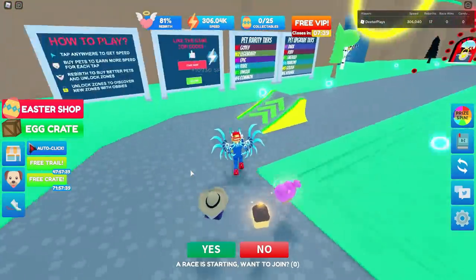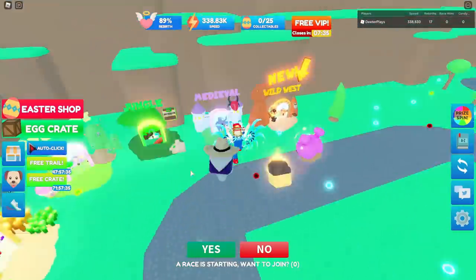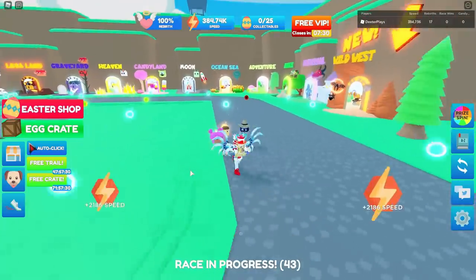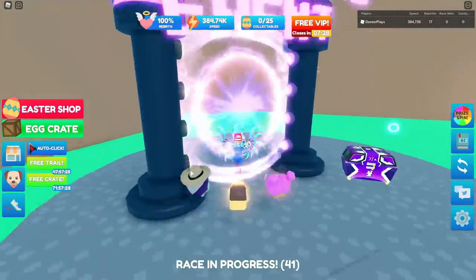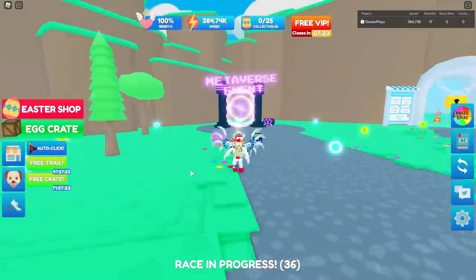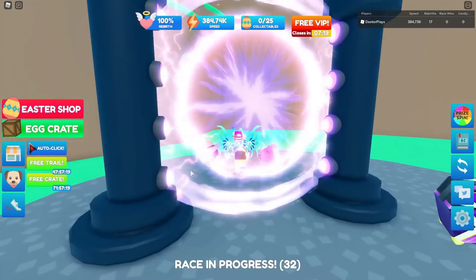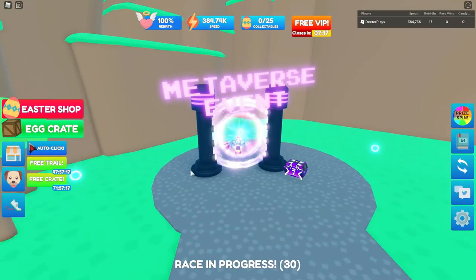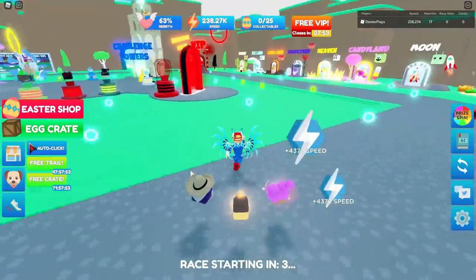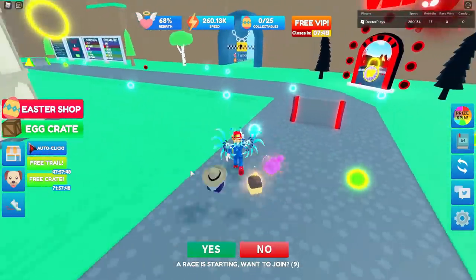After that, once you've got the requirements, you just go through that portal and you're going to get it. It doesn't take you anywhere crazy — just walk right through that and you will get the badge on the bottom right side. If you've already done that and it's not working for you, you can change the date on your device — either mobile or computer — to the 12th. If you change it to May 12th, it'll actually work. Otherwise, just get those requirements done, wait until tomorrow when the event is officially released, and then go through there and get yourself the badge.